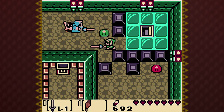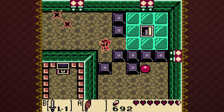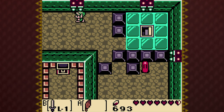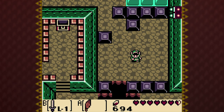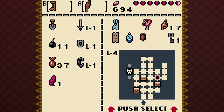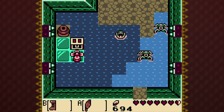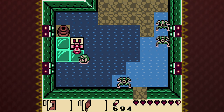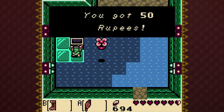Let me return kind of towards the beginning. There's a chest with 50 rupees in it that I would like to have. Let me dash across here. You can see there's only three more chests for me to get — one of them is going to be the nightmare key, obviously. 50 rupees.